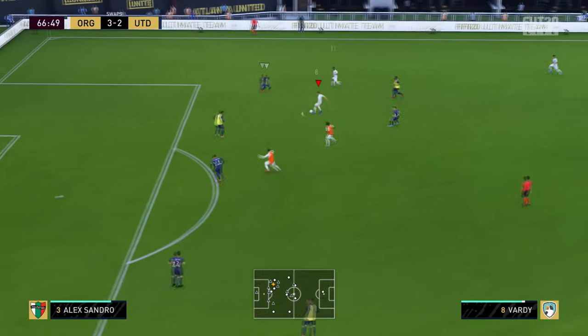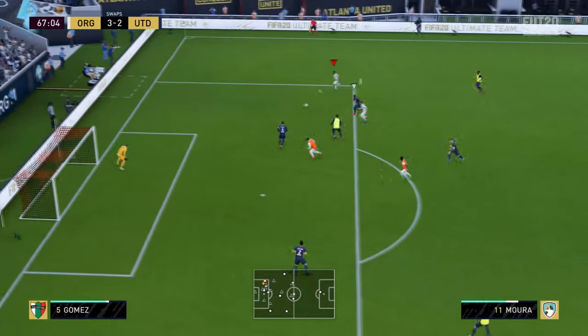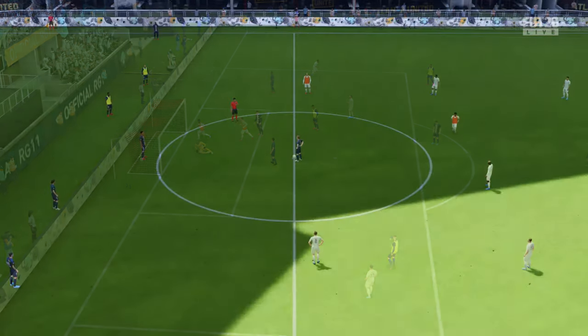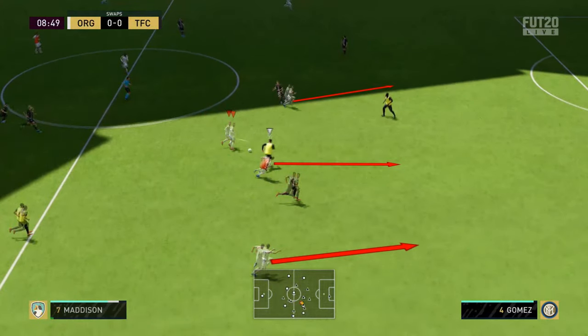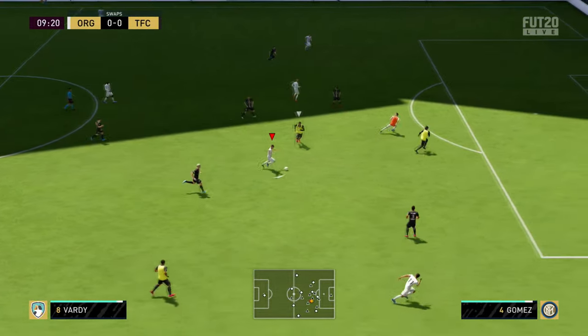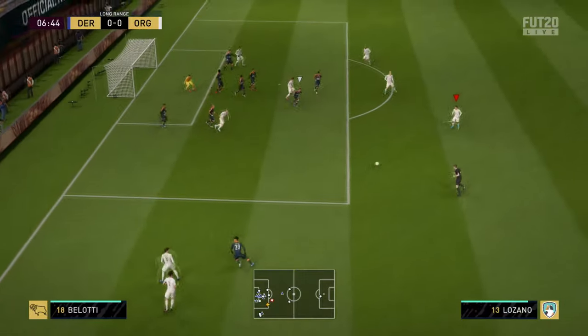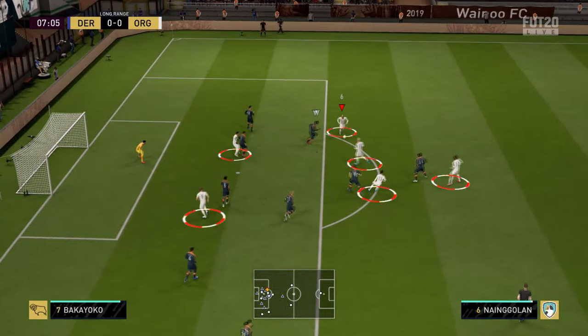Another prime example — Moura on the right hand side, good little give and go with Vardy, and look at those penetrating runs. What makes this formation so difficult to defend against is that there are so many runs. Normally when you do a give and go on the wing you just have to track the runner, but when you've got this many players running forwards — three, four bodies tearing forwards — it makes it impossible to defend because you can't possibly pick up all the runners. That's partly due to the instructions for our attackers, but also the long ball technique, because long ball means they're going to run in behind on their own accord. This time we decide to wait for Maddison from midfield to run in. We play a simple ball in and Maddison finishes it off really well. And again — we've got six players at the top end of the pitch.